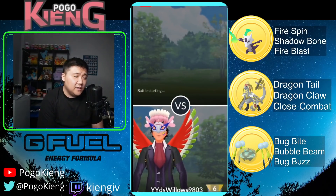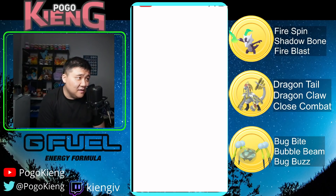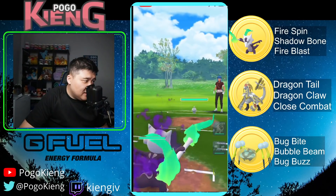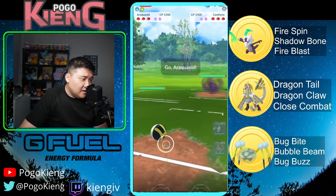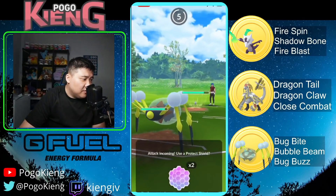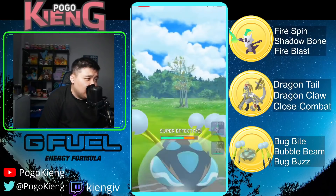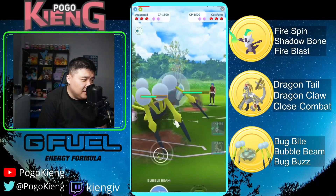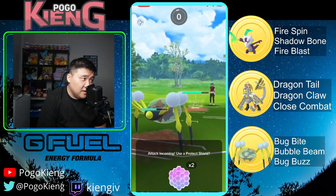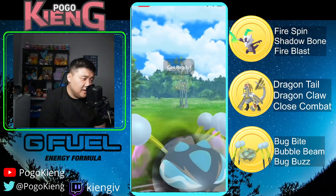Yes, this is in the Remix Cup. They cropped it kind of weirdly, that's fine. All right, we're going to see — oh, this is a very bad lead. Going to switch out to the spider. This thing does learn Rock Weather Ball, but honestly it's pretty tanky. The Rock Weather Ball doesn't even do half, so we're in a pretty good spot. Can let this go as well — definitely wouldn't be able to farm down that easily.